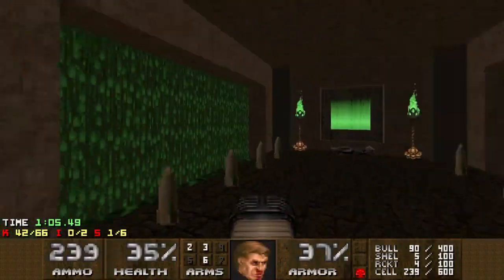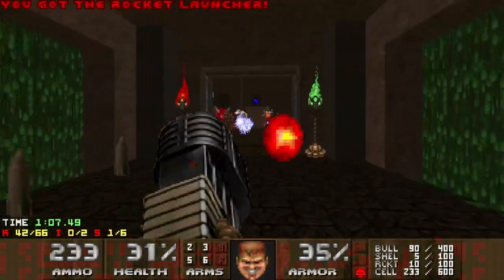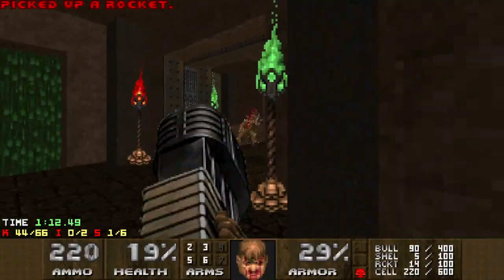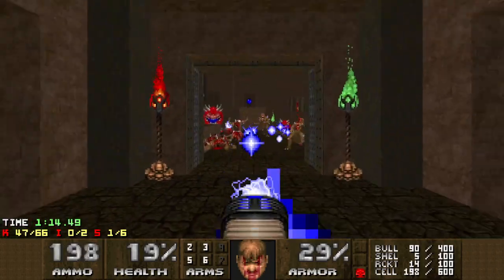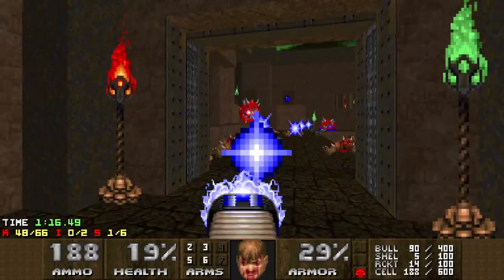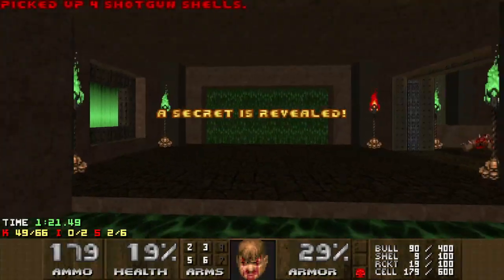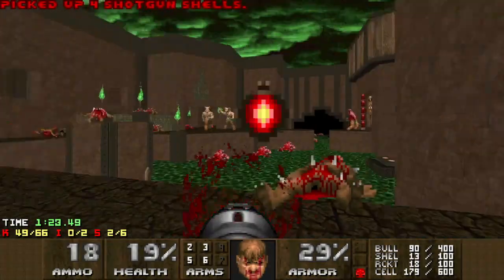Let's jump down for the rocket launcher. And press on this differently coloured torch to get some extra rockets.